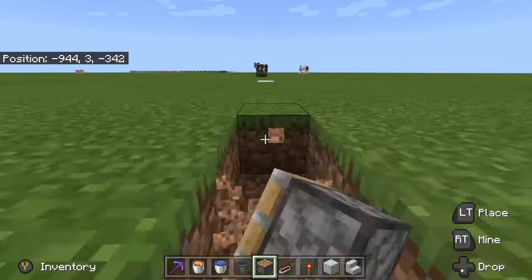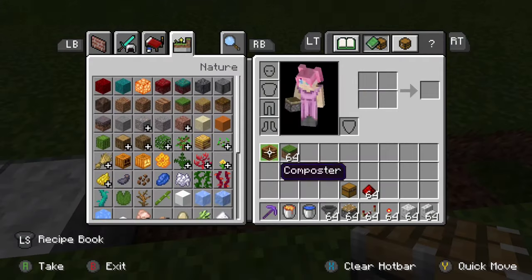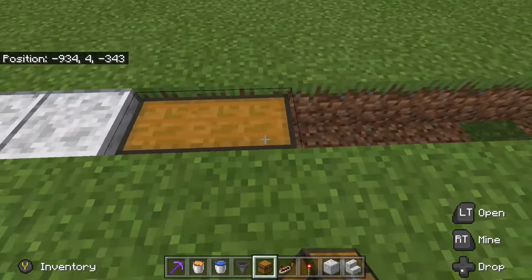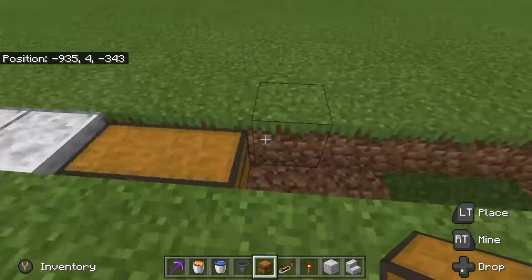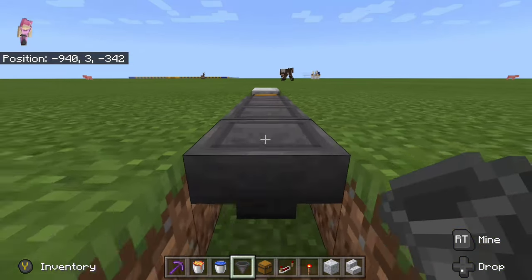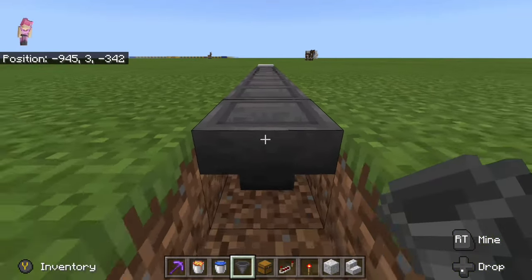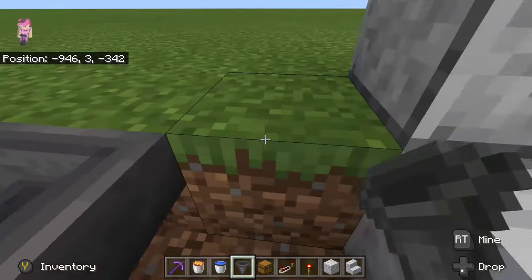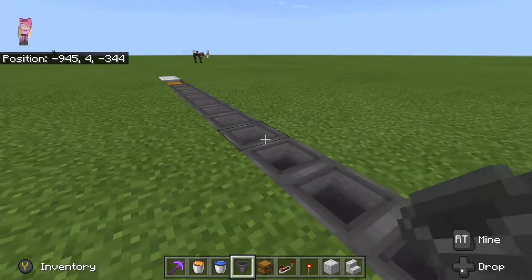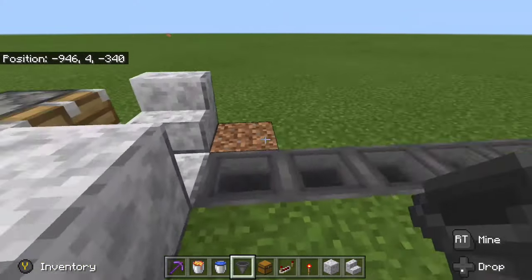All we have to do is dig out this area right here. Put our collection system — you can extend this out and make it a lot bigger — and just put hoppers lining all the way over. It doesn't have to go all the way, but I like to go all the way just in case I get bored and want to mine the whole thing out before it's completely done, so it gives me a chance to do that.